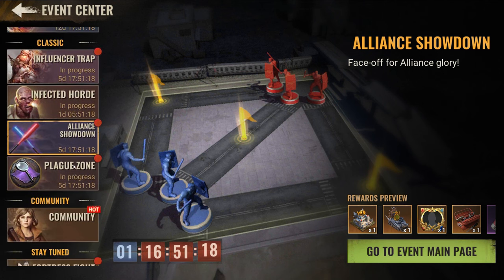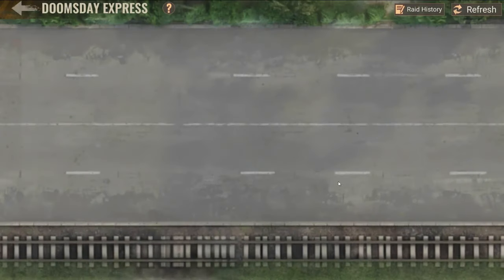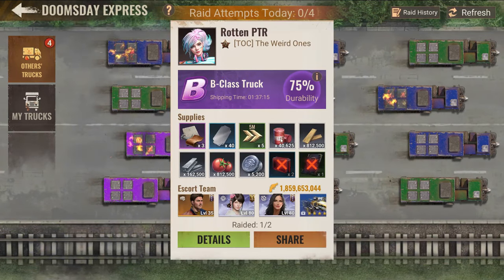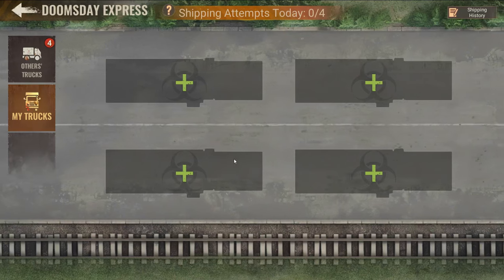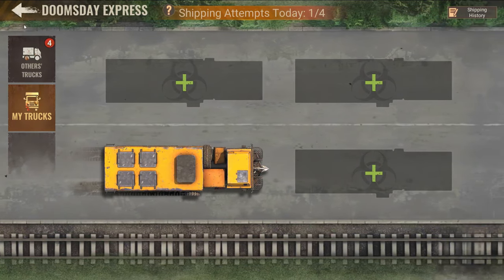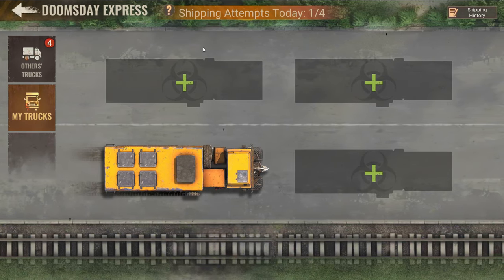You should put your best march on the best track because it gives you more chance for a successful shipping. As you can see, there are burning trucks, which means they have been raided already. This is C, this is B, this is A. I will be dispatching my A-track here. Since you can't use the same team again, you will definitely need to set your best teams only on the best ranking.